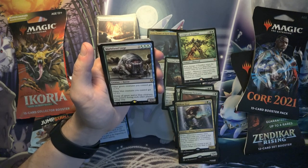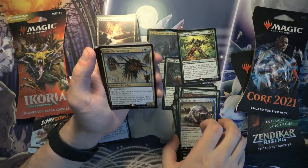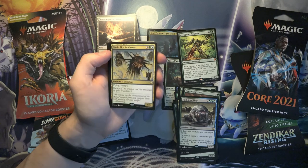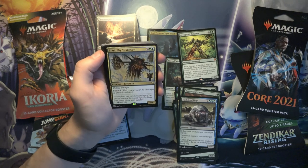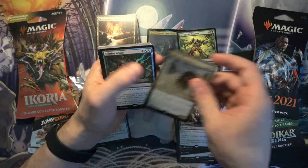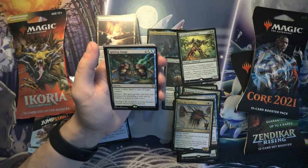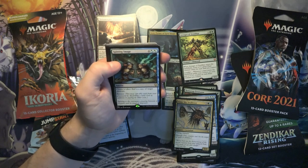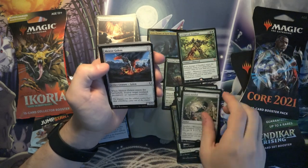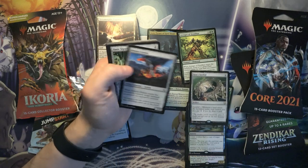Murkfiend Liege, and another green creature — kind of like a lord. Simic Sky Swallower, also a pretty cool card. I know this has been reprinted in Masters sets for some reason, but it's not really all that playable outside of Commander. Splitting Image — looks like the art from Lorwyn or Morningtide. Seer's Sundial. And that looks to be the rares and mythics — two mythics and a lot of rares, pretty good.